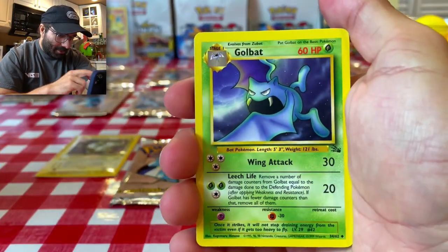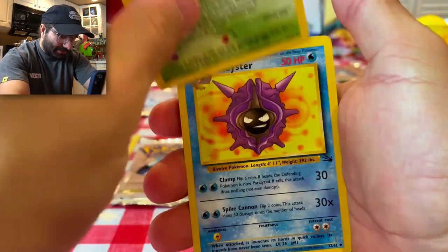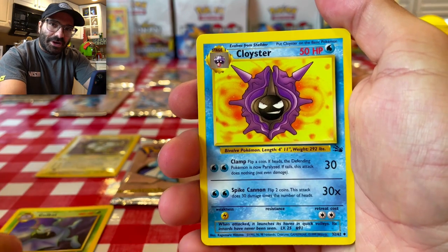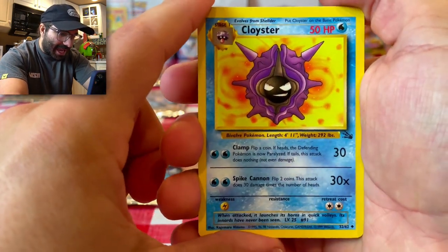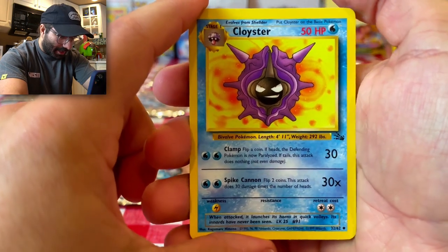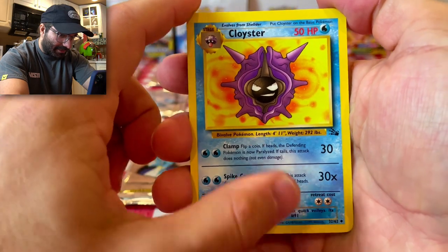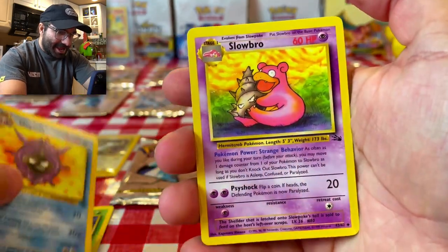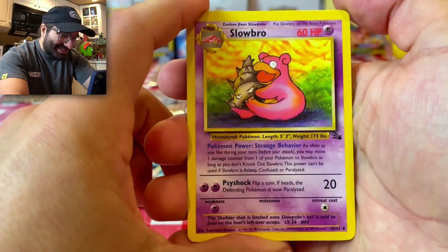We are going to start off this next pack with a Golbat — love that art. Cloyster — now this is another card that really brings back a lot of memories. I definitely had one of these Cloisters growing up for sure. The borders look great, maybe a little bit thicker on the right side than the left, but this is fantastic. Here we have a Slowbro — such a great Pokemon.